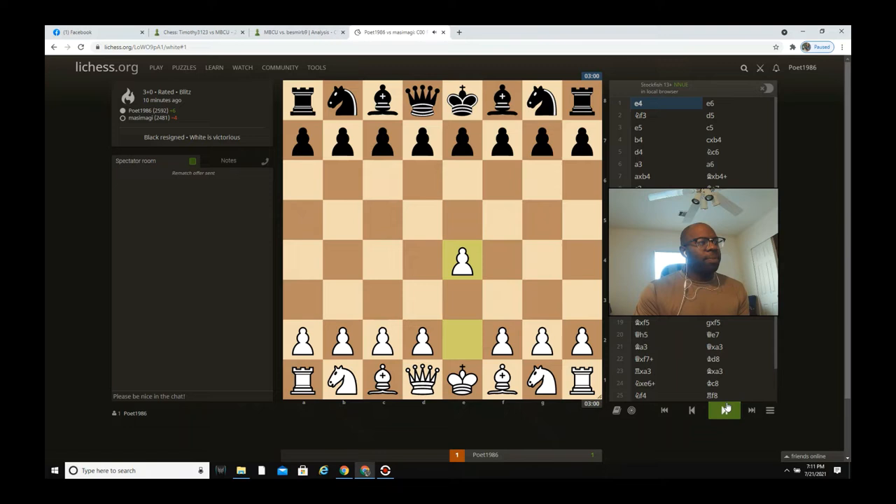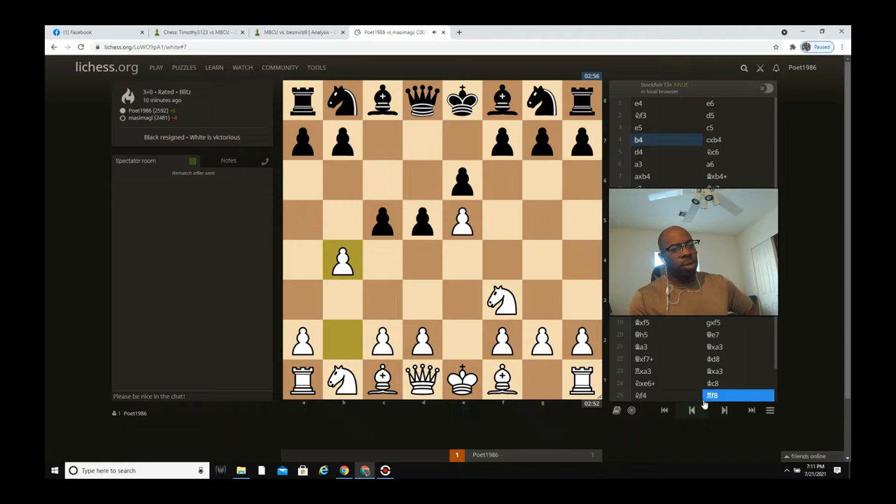I play as white and he played as black. So e4, e6, knight f3, d5, e5, he goes c5, and I go b4. This is the French Wing Gambit — it's called that because black plays the French. Even though he plays the French, I still hit him with the wing gambit. Normally the wing gambit setup is e4, c5, b4, but this is the French version since he plays the French and not the Sicilian.